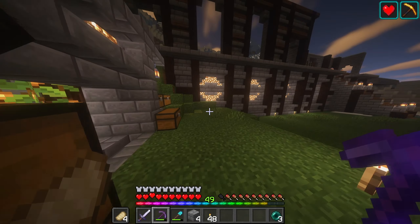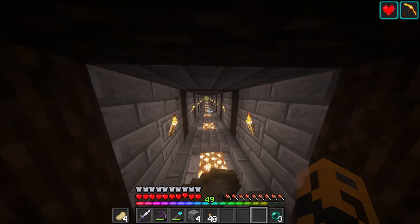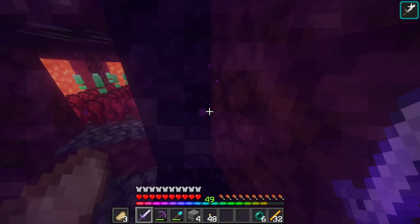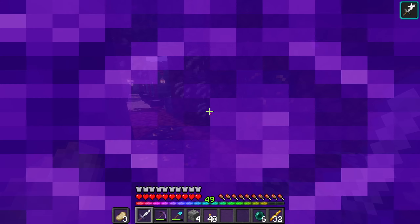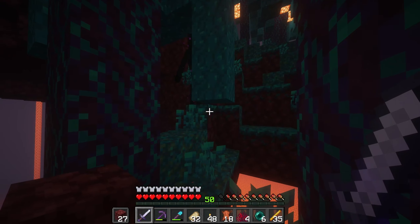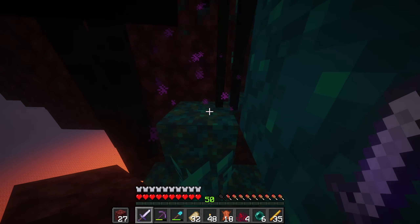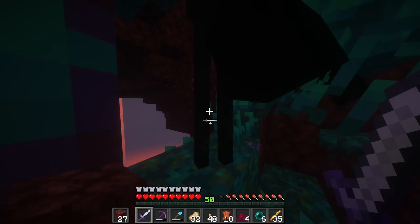I'm going to call it there for the castle for now. So let's go out, explore, see how many enderpearls we have left and then start making potions and whatnot and start preparing for the end. It looks like altogether we have six enderpearls, which isn't bad, but I kind of want to get a little more just to make sure we're good with the portal as well as ender chests and any teleportation we want to do later on.